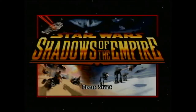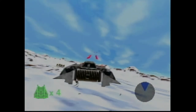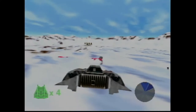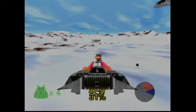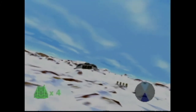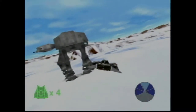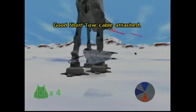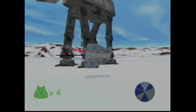Released on December 3rd, 1996 by LucasArts, Star Wars: Shadows of the Empire is primarily a third-person shooter for the N64. The player controls Dash Rendar, helping Luke Skywalker rescue Princess Leia from Prince Xizor. Shadows of the Empire was the third best-selling N64 game for the year of 1997, selling over one million copies. The first level takes place during the Battle of Hoth and requires the player to destroy Imperial probe droids, AT walkers, and eventually use the tow cable to take down the Imperial walkers.